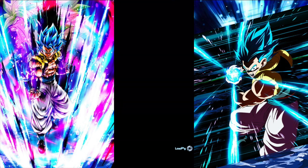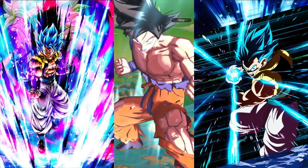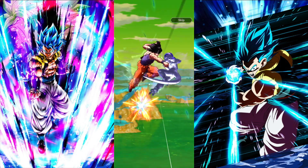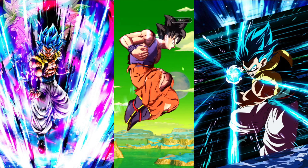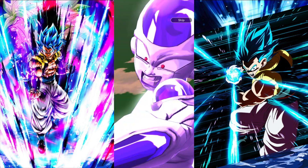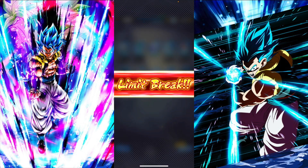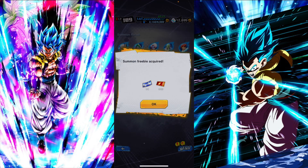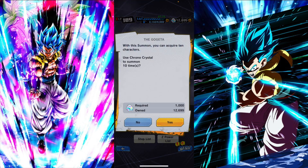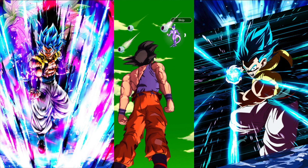I will spend the 7k crystals, or if I pull the LF before that, I'll stop and move to the next banner — me being free to play, I choose to spend my crystals wisely. I'm going to skip this animation, nothing special going on. So not the best luck straight out the gate. Even though their rates have been doubled — before it was 0.25, now it's 0.5 — their rates are a little bit better.